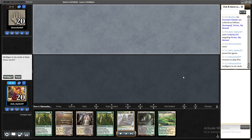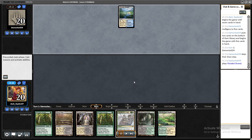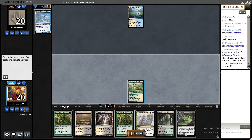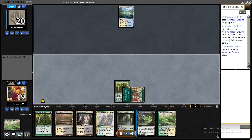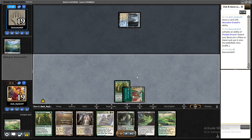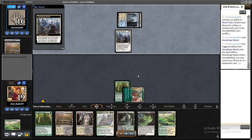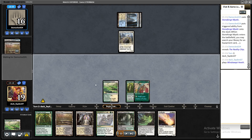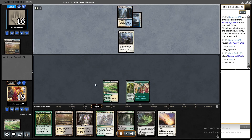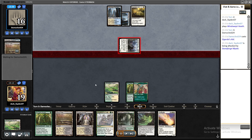In game two I kept a very clunky hand, very dependent on my draws. As you can see I drew many lands and it wasn't good — drew two lands. Opponents didn't have anything spectacular at first, but they did have Sigarda's Aid and Hammer.